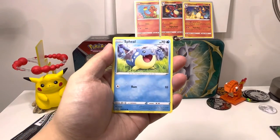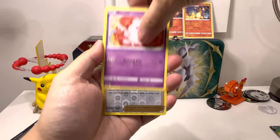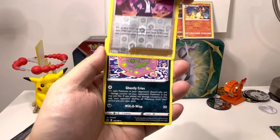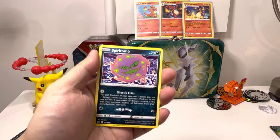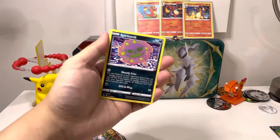There we go — we got one! Lapras, Welcoming Lantern, Klara, Koffing, Sharpedo, Squawkabilly. I think that's how you pronounce it — it's a feel. Swirlix, reverse Peonia. And wow — Spiritomb! Who wouldn't want a Spiritomb guys?